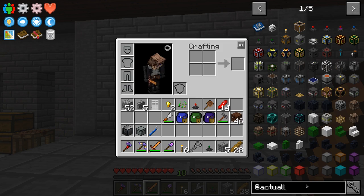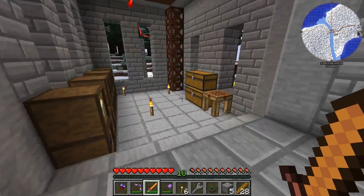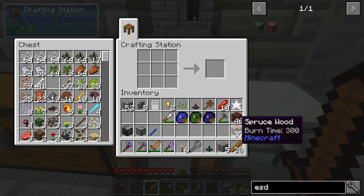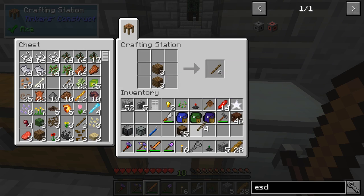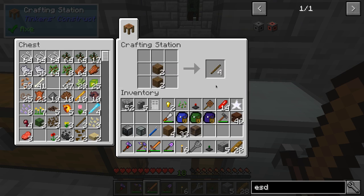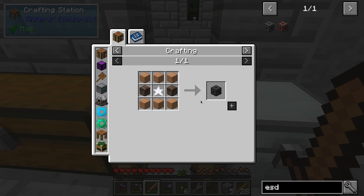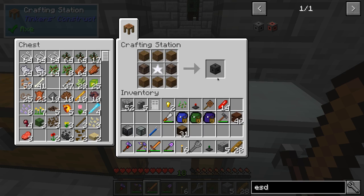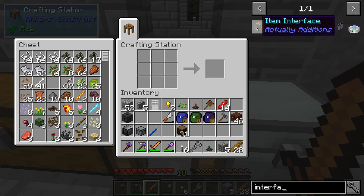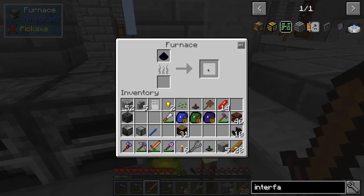Let's make an ESD first — the Extraordinary Sample Deliverer. We needed an Enori crystal and a bunch of wood. Give us some sticks. And then we need an item interface, which is mostly redstone. I've gone ahead and cooked up a whole bunch of black quartz. We actually don't have enough Redstonia crystal — so our next problem is going to be redstone. We actually have quite a few redstone ore blocks, so it's not really a problem — I just haven't gotten around to processing those yet.